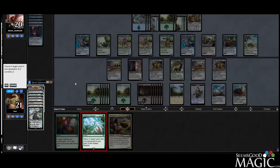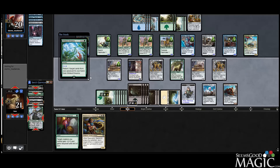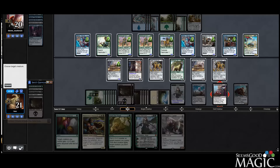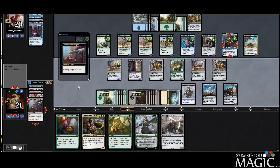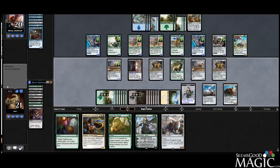So we'll bring back Design, Copter I guess, Nissa, and Hunt the Weak. So bring these back, play the Underhanded Design, blow up the Minister. So we get milled for two rather, and we pass. So we only have four turns to win — it seems difficult.